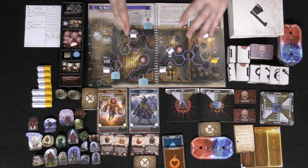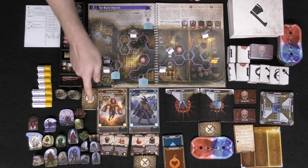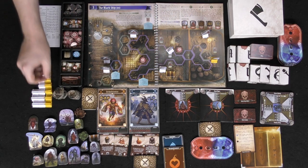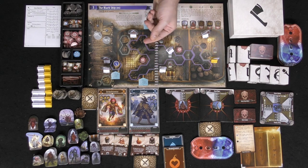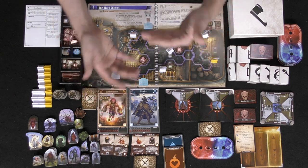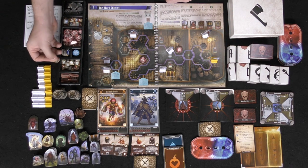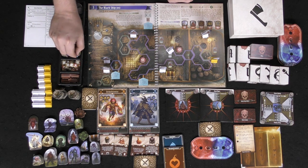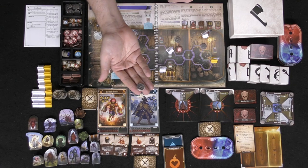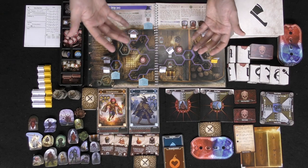I'll explain how it functions, how it feels, and what you're getting. Over here are a bunch of tokens — mainly all of the enemies. There are chests and traps, as well as debris tokens that open up as you destroy certain areas on the board. There are also tokens to note when you've opened doors, initiative markers for the enemies to tell you whose turn goes when based on initiative, debuff and buff markers like poison, frost symbols, damage counters, and of course coins, which are very valuable because they let you buy certain things throughout the game.